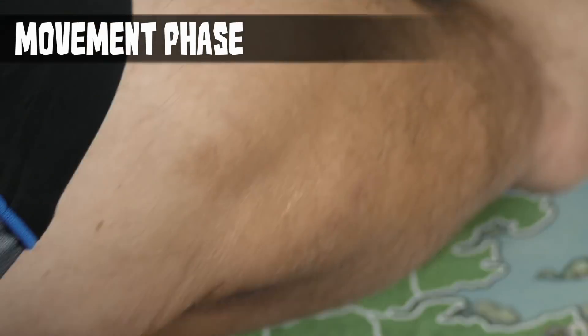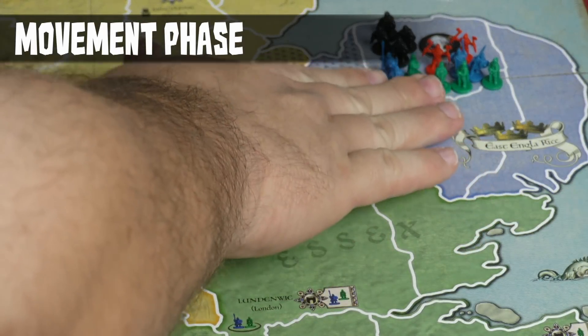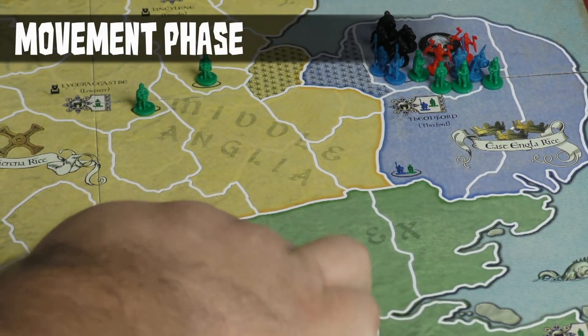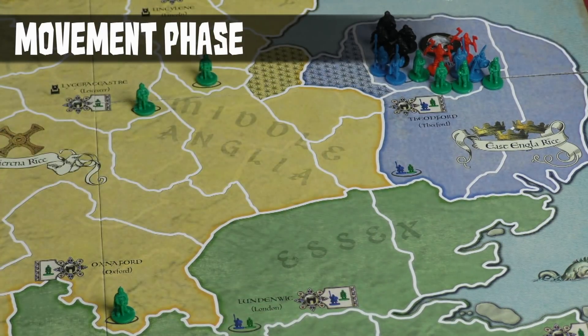So we go ahead and play the card and it gets placed on the Treaty of Wedmore board. We move one army one, two, three spaces and the other only has to move one space as well. One important distinction: the English do not have to leave troops behind to retain control of areas, but the Vikings do. That's one key thing to keep track of in the movement phase.